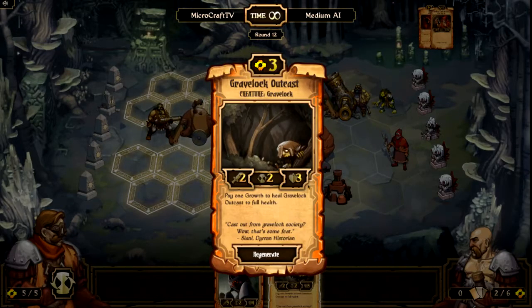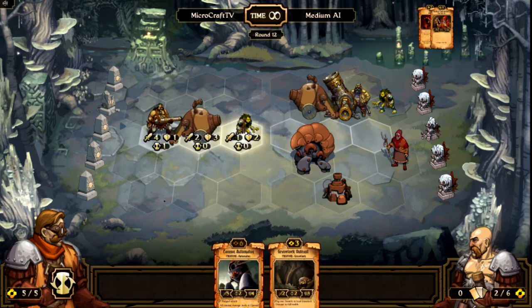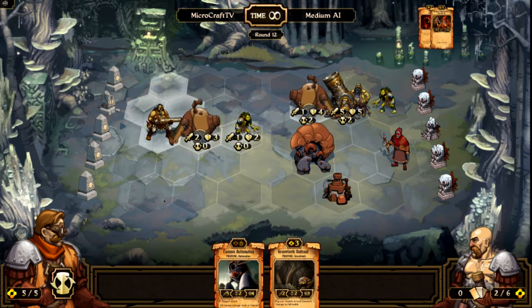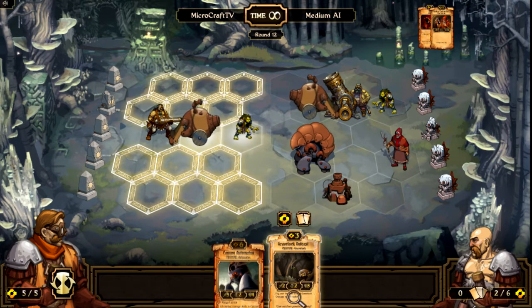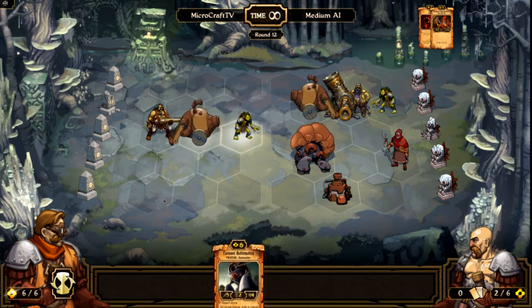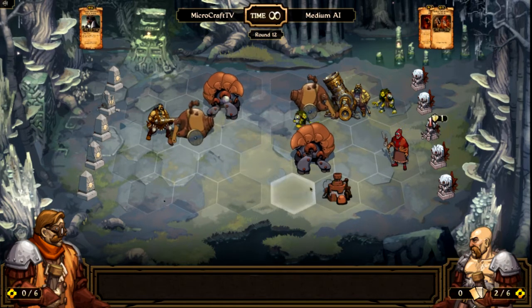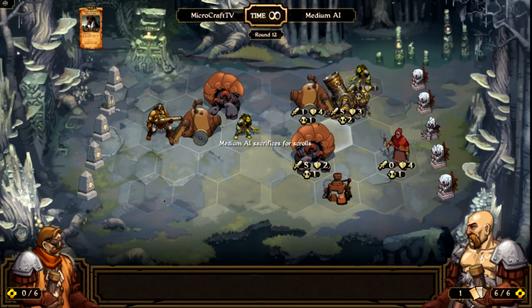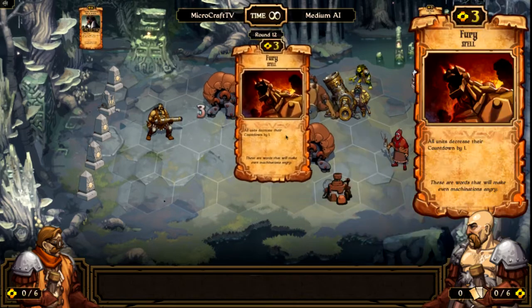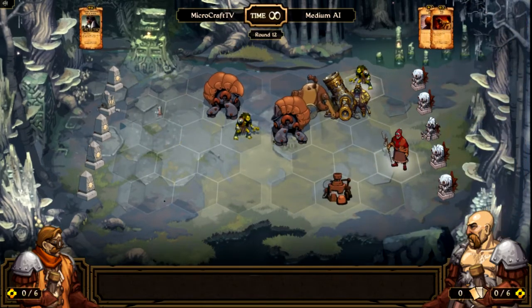Gravelock Outcast — pay one Growth to heal Gravelock Outcast to full health. That seems okay, but it's not as great as it could be. I really need to play this Cannon Automaton at some point, so I'm gonna get that out on the field now. Tick Bomb — that's dangerous. Now I'm in a really, really bad position.